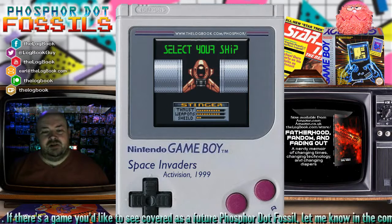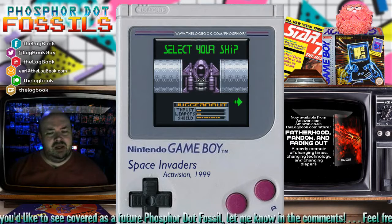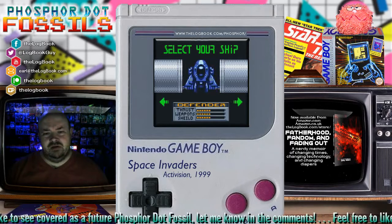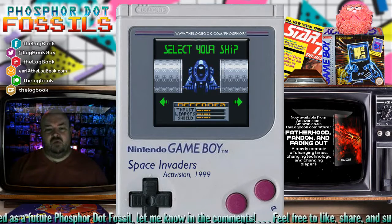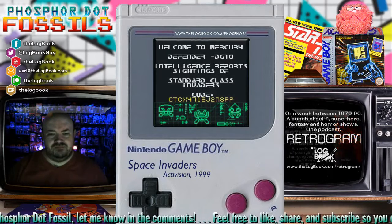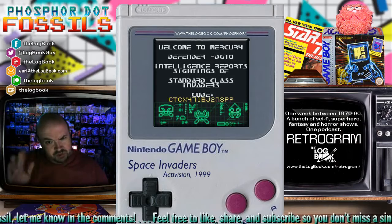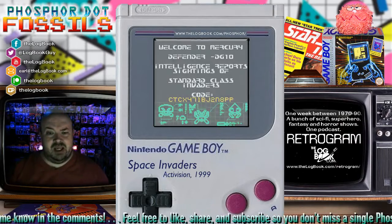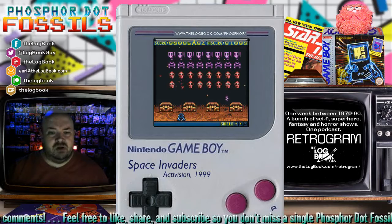This is a case where you can pick your ship and decide if you wanted to have any particular strength or weakness. I really prefer the one that's kind of middle of the road on everything and doesn't have anything that's particularly a weakness.